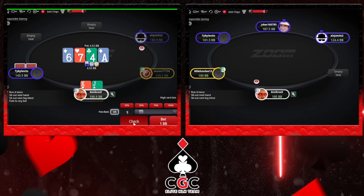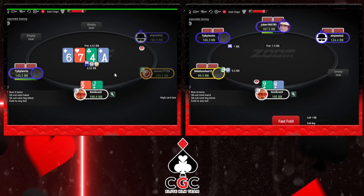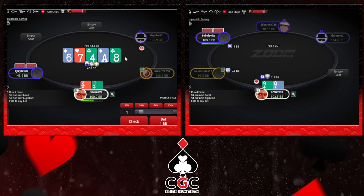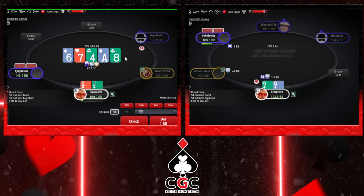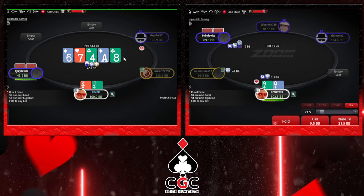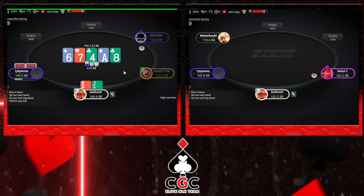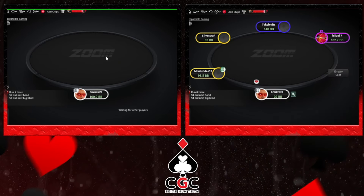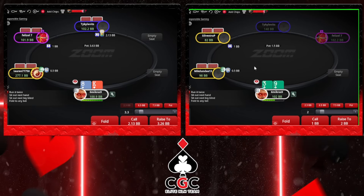I think this one just gives up. We're gonna start bluffing King-10 with the diamond, King-9, Queen-9, Queen-3, Jack-3 - just surrender. Also on the ace he has to do a lot of two-thirds and he can bet that wide. So he will have a lot of ace-6 in his range on the river. Just fold.